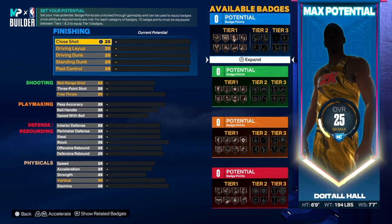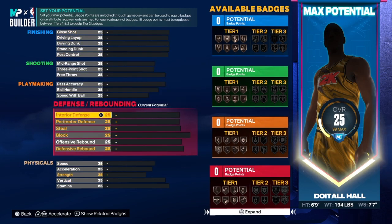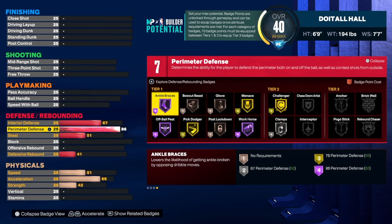This is a diming inside-out score, so that means you can pass the ball really well and you can shoot really well. We're going to start with the defense — a lot of people are probably thinking this build doesn't have a lot of defense, but boy are you wrong. We're going to take interior defense up to a 67. You're not going to be in the paint like that anyway, but if you do get stuck in the paint you'll be able to hold your own for certain builds. For perimeter defense we're going to get that up to an 86.